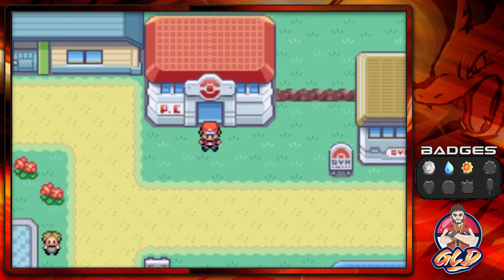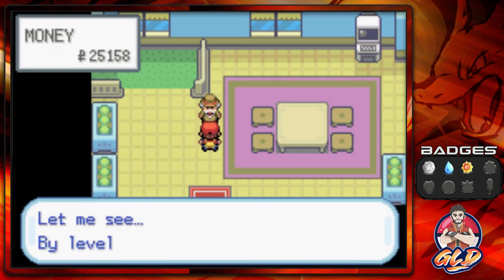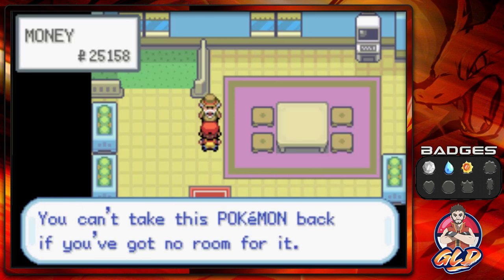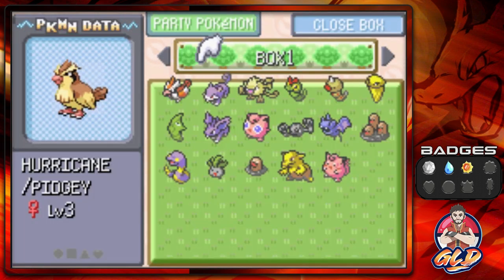First thing's first, we're gonna go get Hydra back because we kind of traveled long and wide and I want to see what kind of levels he's up to. Here we are in the daycare and let's see what this guy says — 'Your Hydra has grown a lot.' It's grown by 12 levels. We owe 1300 for this pokemon.